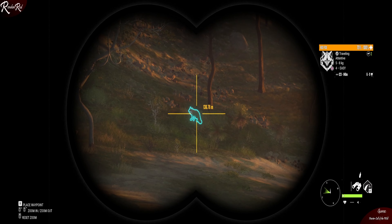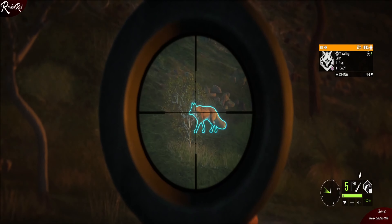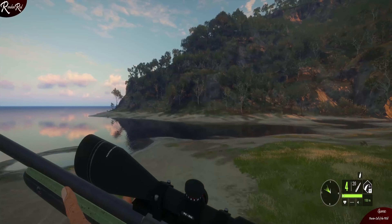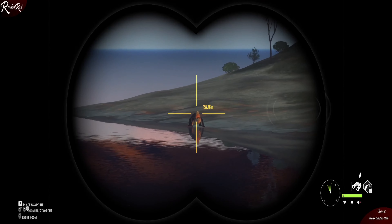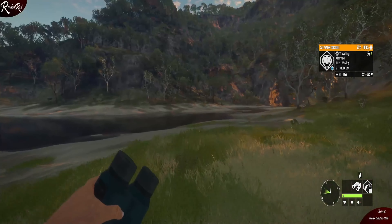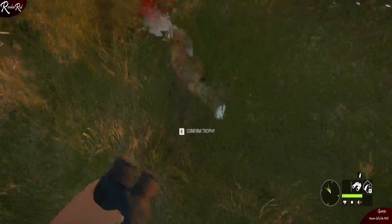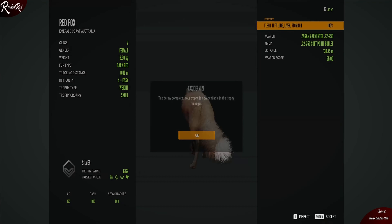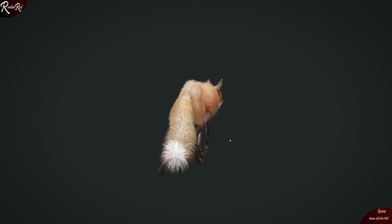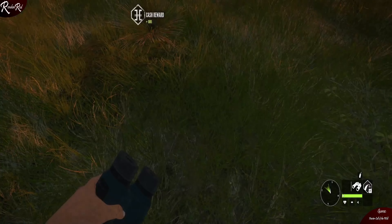Oh, red fox! Beautiful. I can do without you — thank you very much. Nice, nice. Silver red fox — I like it. Into the Trophy Lodge. Very cool, very cool.